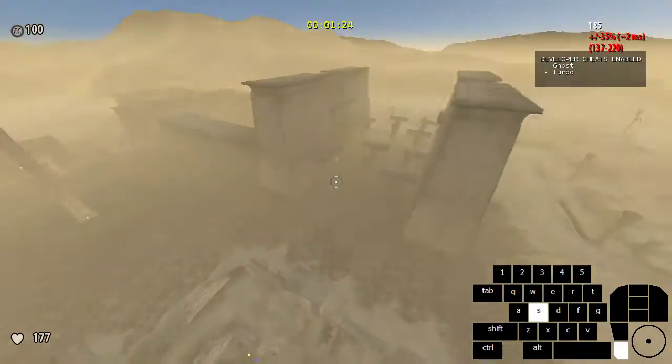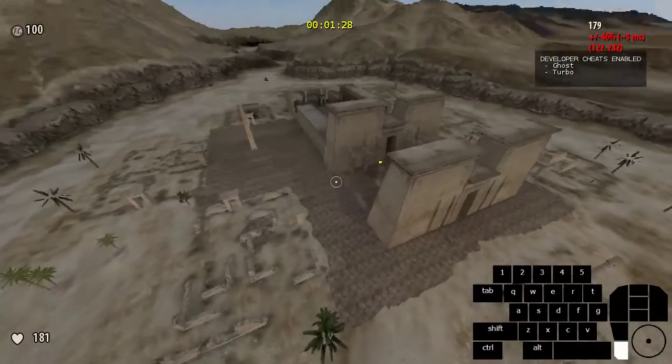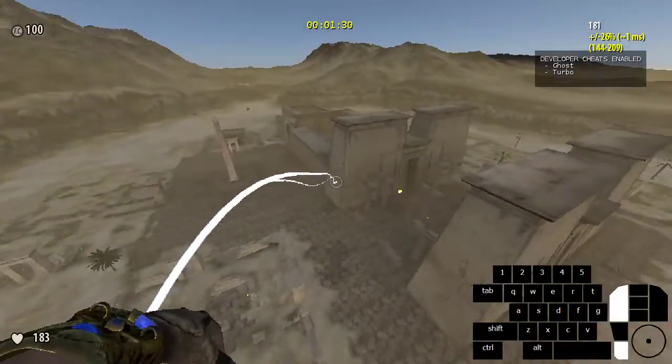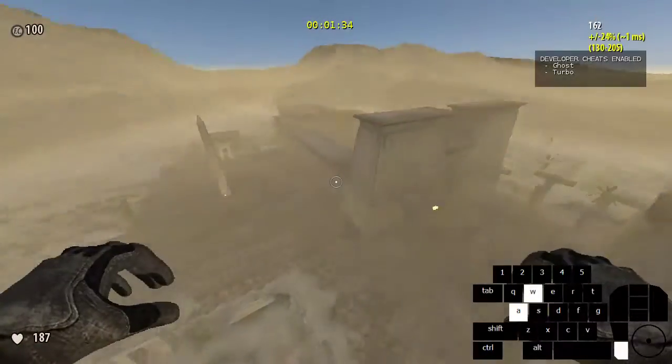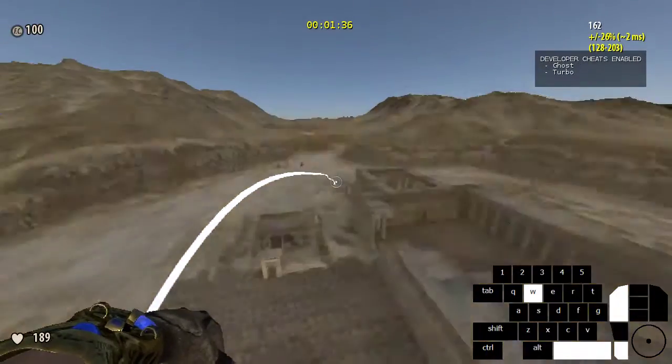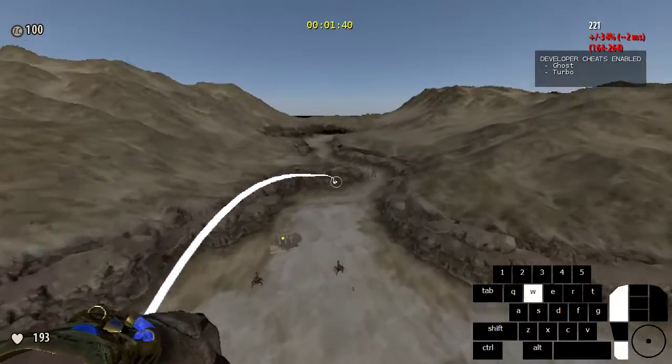That was a bit unlucky — it was a bit further right than it normally goes with the boost. Generally you hit that wall right about there. Sometimes you get stuck on the rocks there. When you hit that, you just go straight across, and in this case you're left against those rocks.